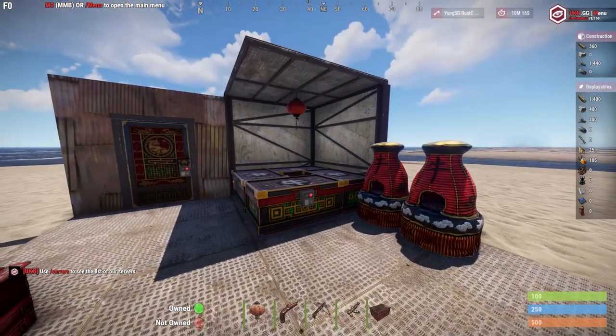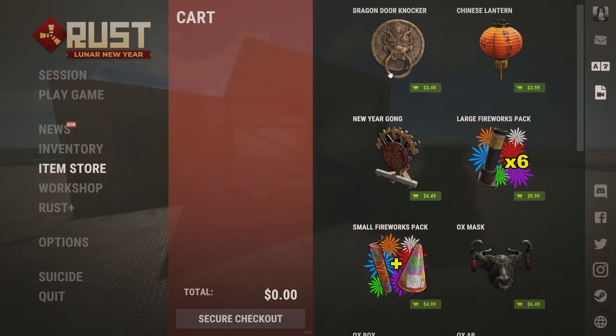What's up guys, YoungSG here back again with another video. In this video I'm bringing you guys the Lunar New Year's item store. This is the year of the Ox so pretty much all these skins are going to be Ox themed in some sort of way, and I just want to go ahead and say that this is one of the most safe times to invest.